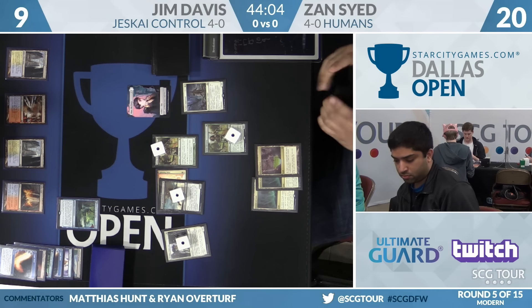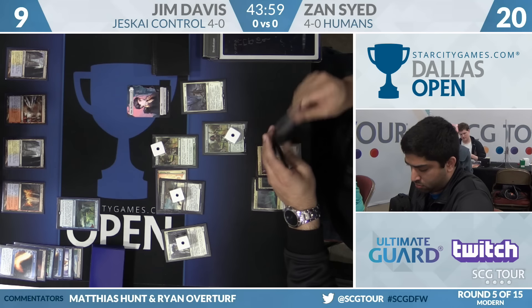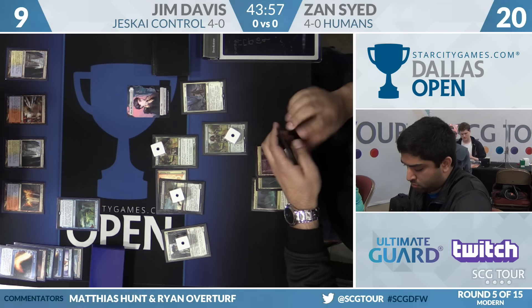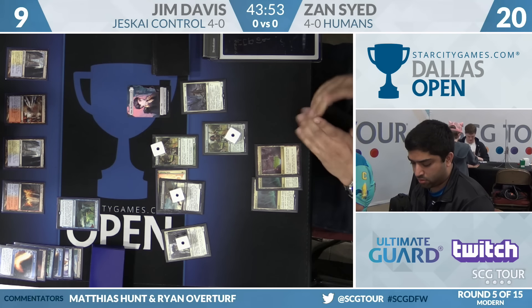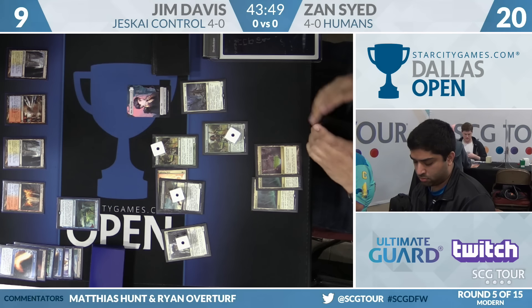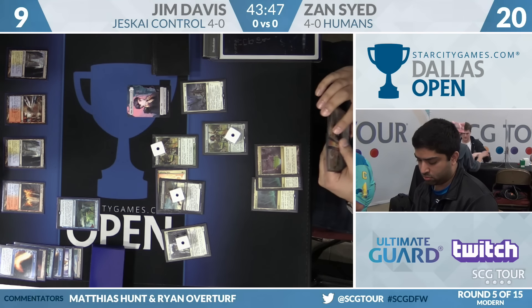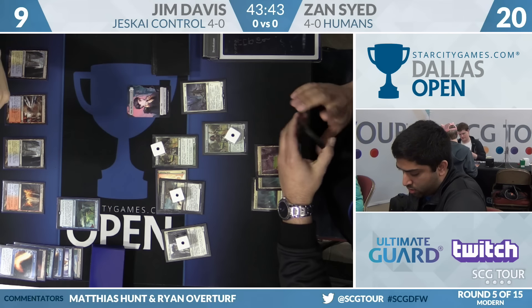This is a common thing watching a Jeskai deck in Modern — Jim has drawn Sphinx's Revelation, which would look better as a second Cryptic Command. He's only playing three Cryptics, and he has room for one more. Or is it Jace the Mind Sculptor? Actually, probably as bad right now. There's a reason he scryed that one to the bottom.